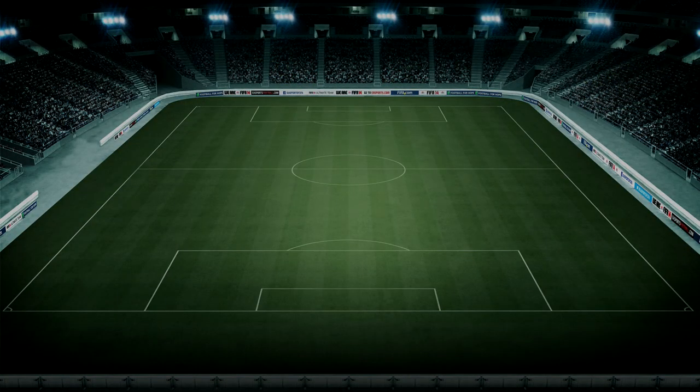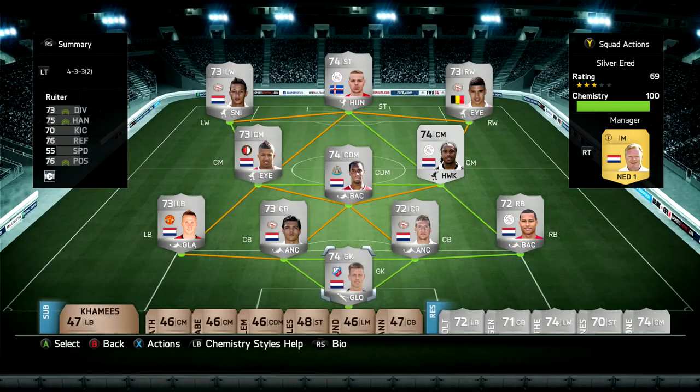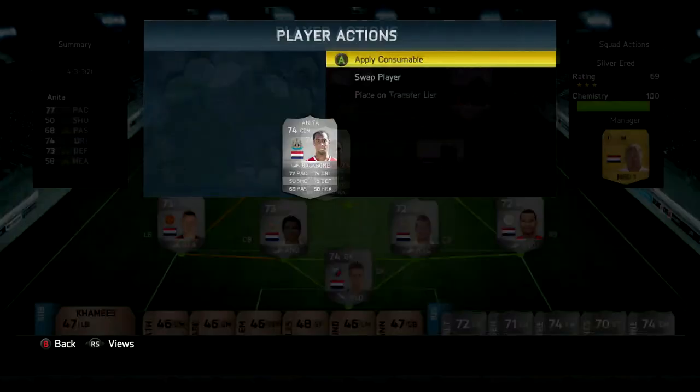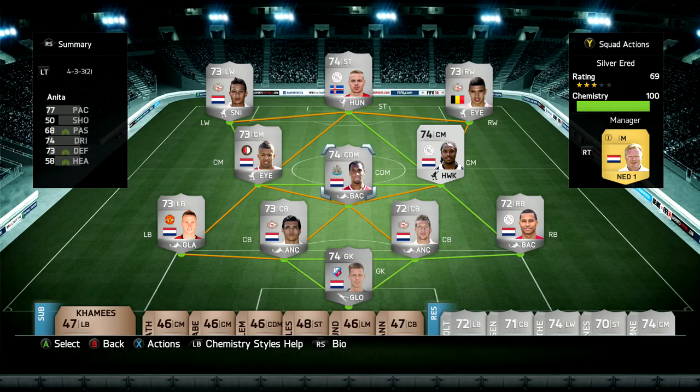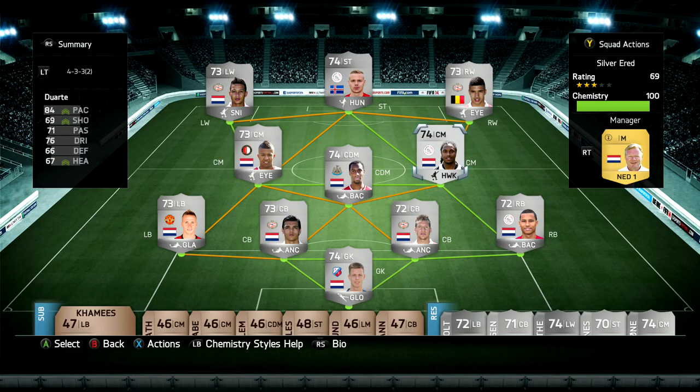The next squad is my Silver Eredivisie. This is another one of the teams I've changed around. It used to be full Eredivisie but it now has a few Dutch players that aren't in the Eredivisie. I put Anita in — there's a lack of decent centre defensive mids in the Eredivisie so he worked out well. I also put Buttner in there. Although I do like Van Aanholt, Buttner is probably one of my favourite silver left backs in Ultimate Team. There is the non-shiny Duarte at centre mid, and I've been very tempted to change him for the informed Clarsen, but he's going for about 100k to 125k so it's not really worth it in my opinion.